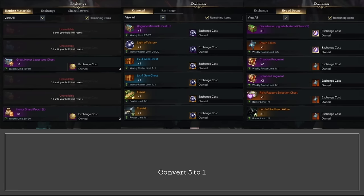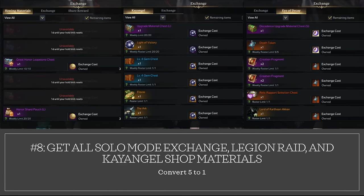Number eight is get all the solo mode exchange, Legion Raid Akon Eyeball trade-ins, and Kyangel Shop materials. Exchange five-to-one to start building up Tier 4 honing materials. This should be done weekly.